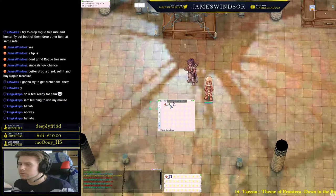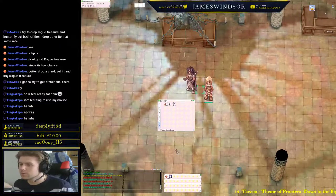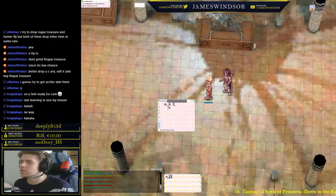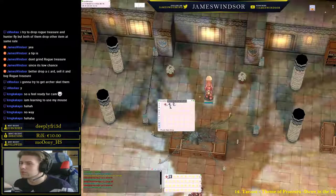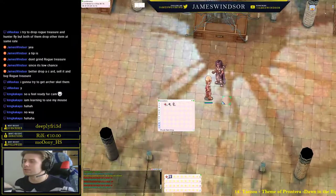We also have fly wings in inventory now. A fly wing will randomly put you anywhere on the same map you're already on — it's like a mini teleport. You cannot pick the location; it is completely random.